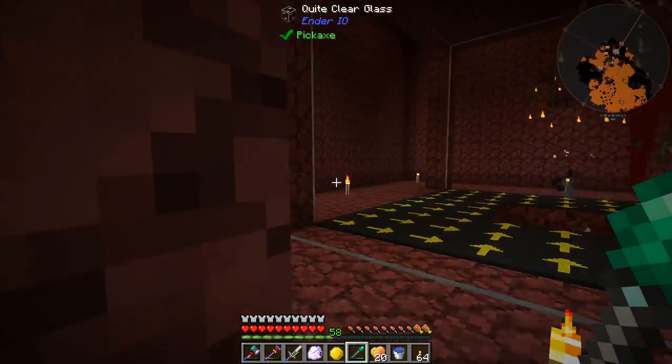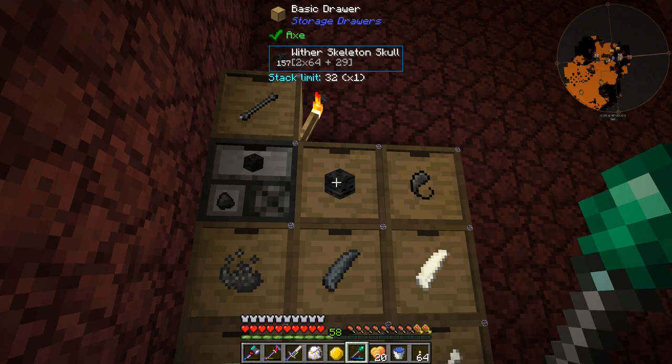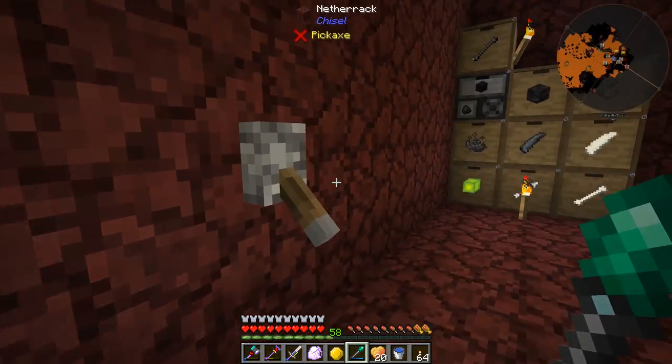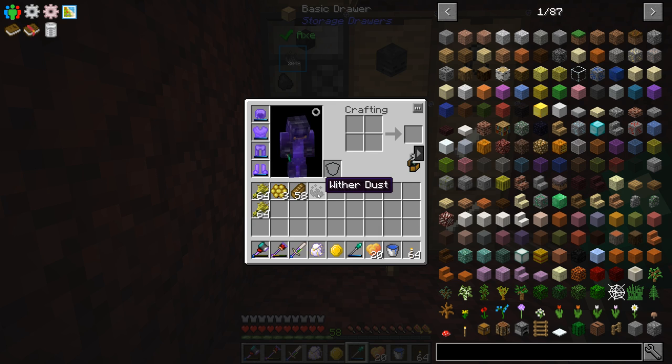Anyway, the Wither Skeleton farm is going really good. We currently have 157 Wither Skeleton skulls, which is pretty awesome. And this Wither dust — I was taking a look at the uses of it. Let's take a look at what we can do with Wither dust.